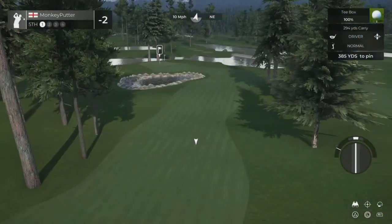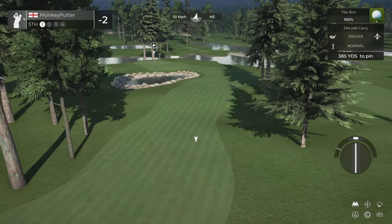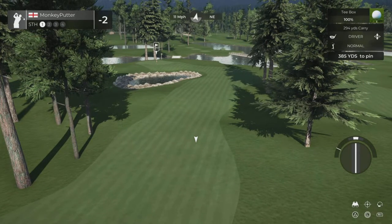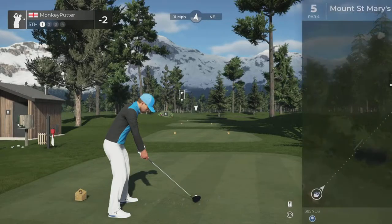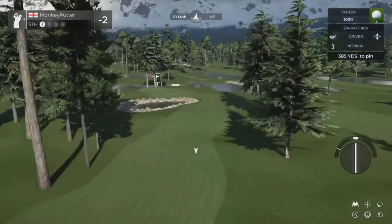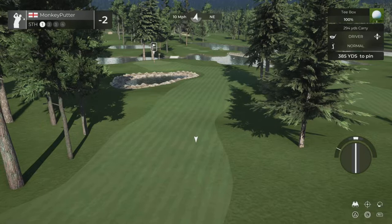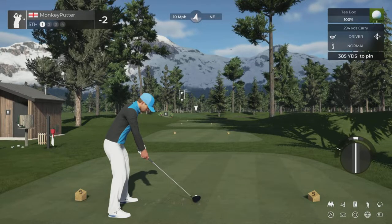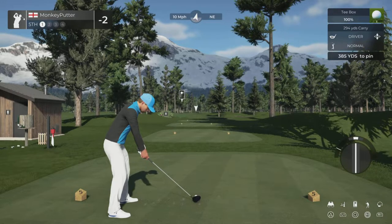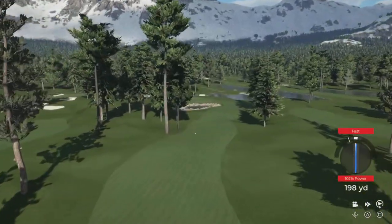Onto the fifth hole. Another par 4, it's under 400 yards. Quite a strong wind behind, which means that water hazard on the left is potentially reachable off the tee. We've got roughly 334 yards in the safe zone — anything longer than that is going to get wet. I'm going to stick with the driver but take a lot of loft off it so it doesn't travel as far. I also noticed the toilet hut on the left hand side there. I think I got away with that one.